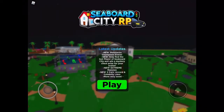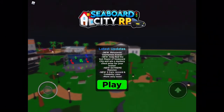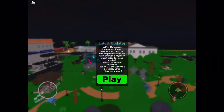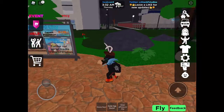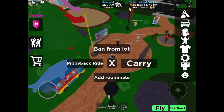What's up guys, gamers here with the double showing me how to get a spice crate in Seaboard City RP. To get this crate, you just need to press the purple event logo on top of the dance button, then it'll show you an arrow, and you need to go to